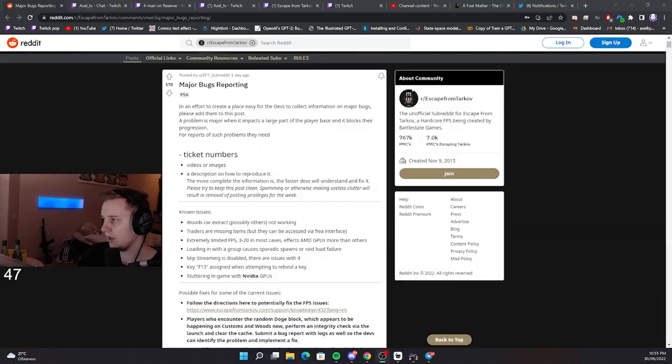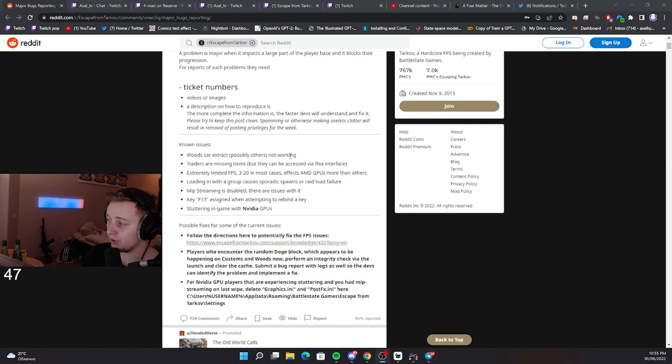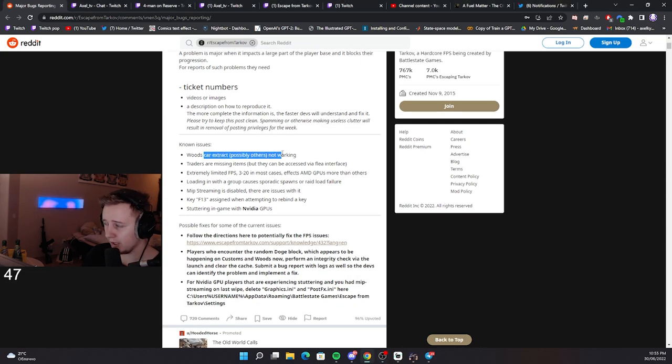There is a Reddit thread which has some of the bugs present in this patch. One of which is car extraction not working. Right now you cannot use Uber extraction on Woods, Lighthouse, and Customs. And on Interchange, if you pay Uber, it's going to take your money — 5,000 rubles — the timer will start and the car is just going to drive away and you will stay on the map. So right now, please don't use car extractions.